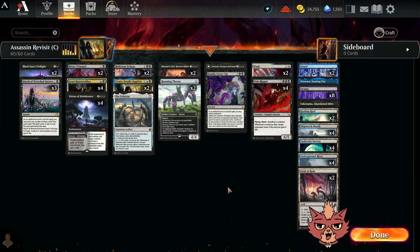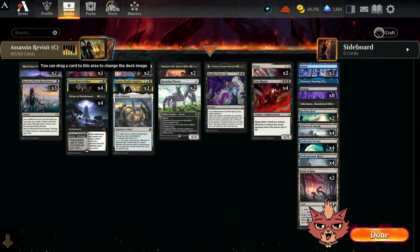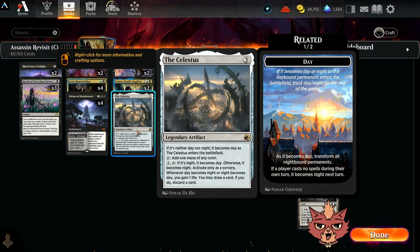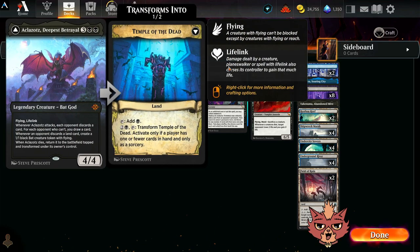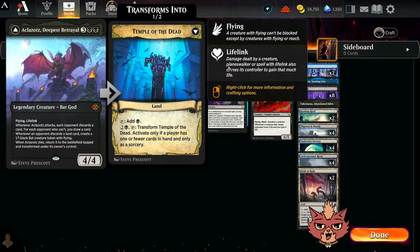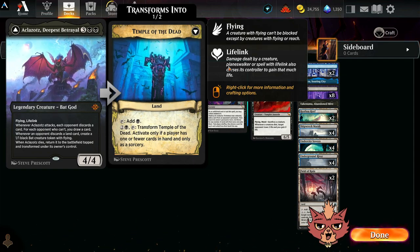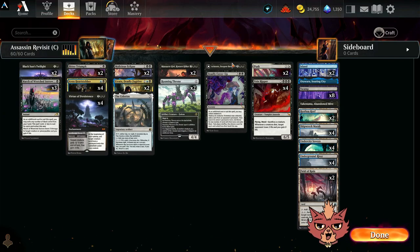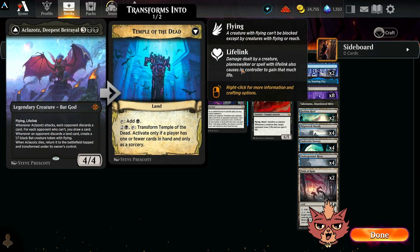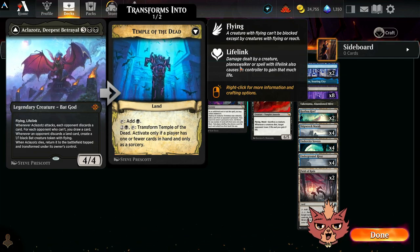I'd keep everything else the same. The double Field of Ruins is totally fine and helped us out in one game — we were able to mana fix and get rid of their Mishra's Foundry. The one Celestis — totally keep it, that extra ramp goes the extra mile. One Aklazotes is totally fine as well. The fact that we could flip it back really just showcases it doesn't have to be in a discard build — it just exists as a good five-mana creature that gains life. With Vein Ripper on board, dropping Pool and bringing back both via Black Sun's Twilight is absolutely sick.